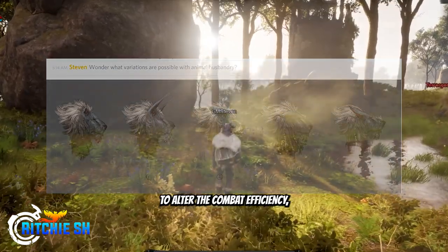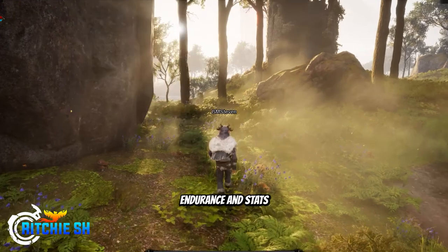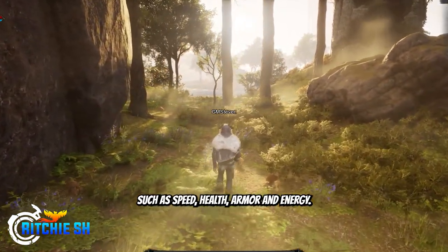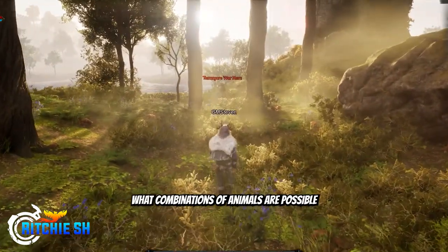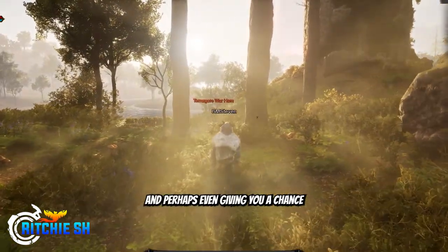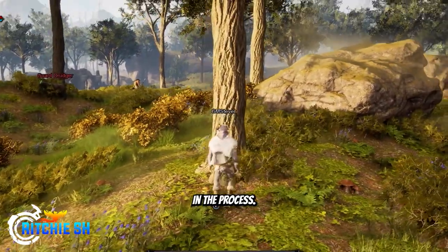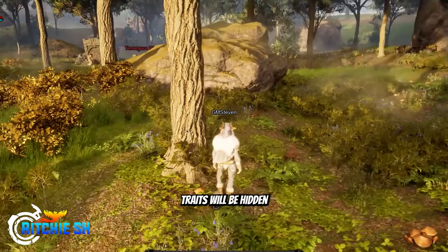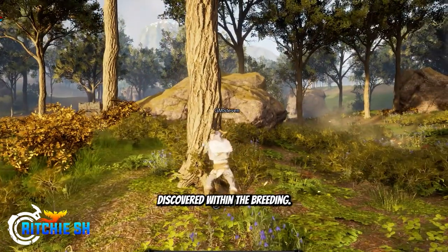You will also be able to alter the combat efficiency, the abilities of those animals, endurance, and stats such as speed, health, armor, and energy. This will mostly be figured out through trial and error to determine what combinations of animals are possible, perhaps even giving you a chance to unlock an entirely new species in the process. Animals with more powerful traits will be hidden within rare spawns and through rare mutations discovered within the breeding.